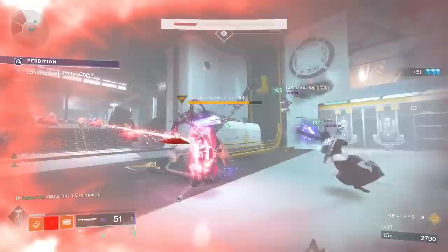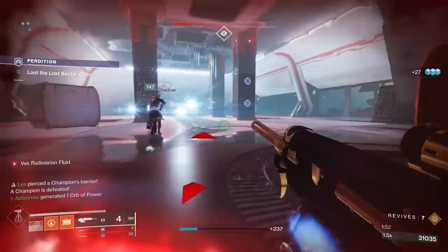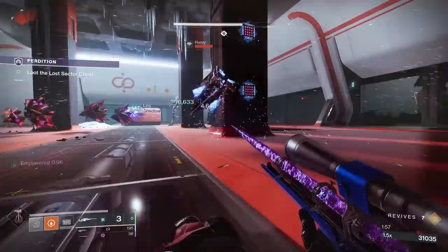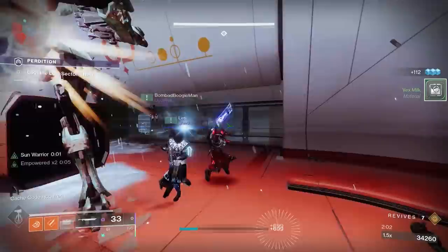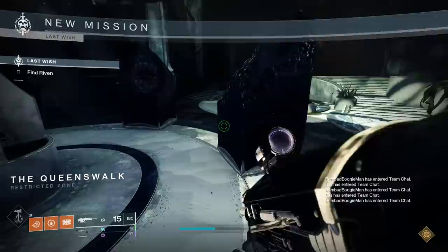Essence of Dawning drops from any core playlist activity, so simply doing activities in the game will net you plenty. But if you want to knock this out within an afternoon, farming Legend Lost Sectors is by far the way to go. When it comes to cookies, you simply bake them and bring them to the associated NPC.